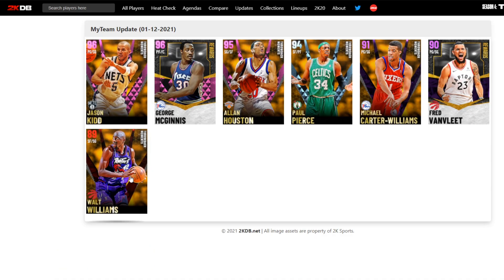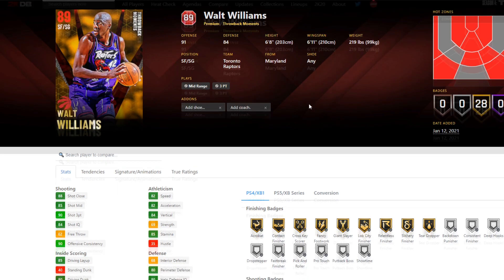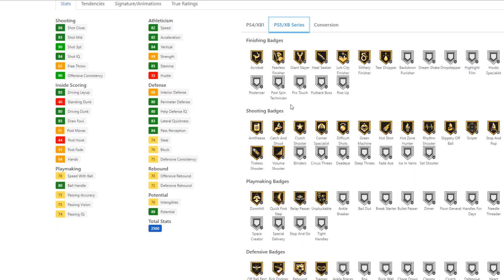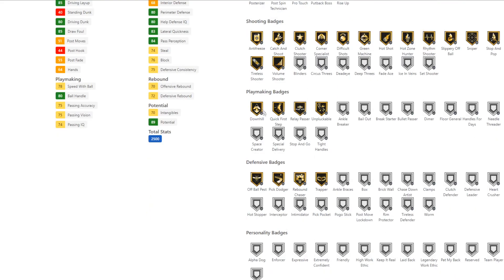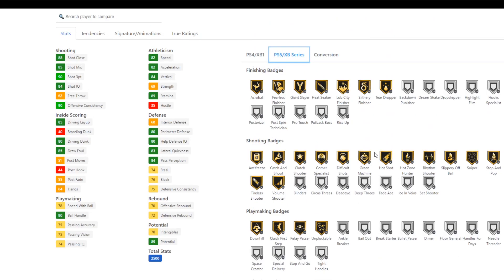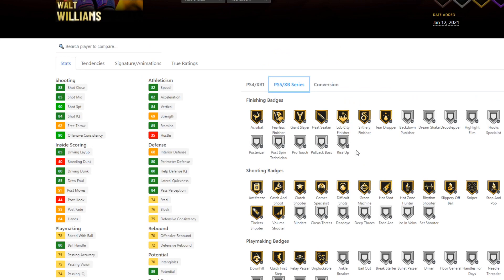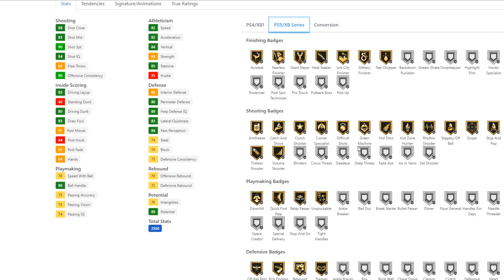Starting off, we do have a Ruby Malt Williams who looks to be a nice 6'8 small forward shooting guard, not too bad with a 6'11 wingspan. We have 28 badges which is pretty solid. The shooting ones are looking nice. We have quick first step, pick dodger, and we can basically get any badge we want. 85 mid-range and 93 three-point shot, which is cool. 80 driving dunk, love the 80 ball handle, good speed and pretty solid all-around defensive stats.